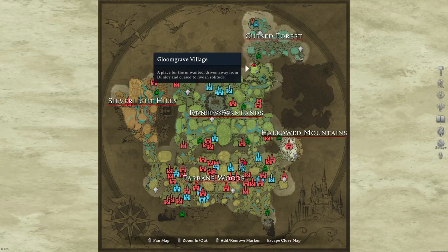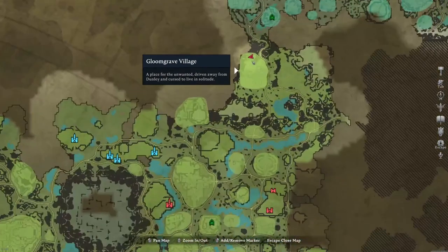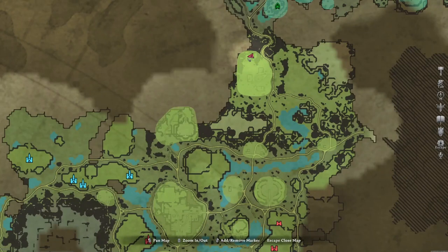Hey guys, Tobi here, and today I want to show you how to beat Wilfried the Werewolf. He is located at the Gloomgrave Village, here on the map.